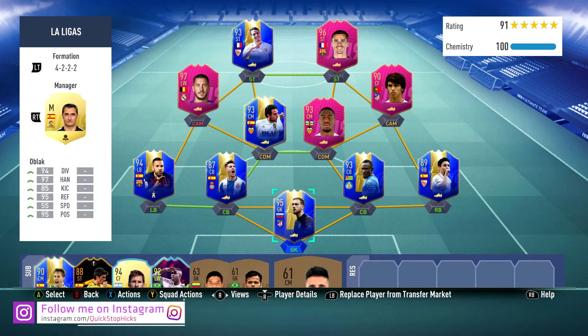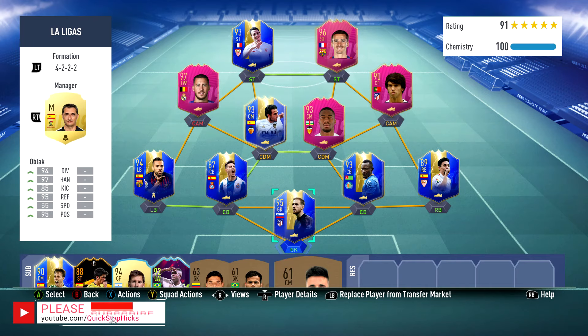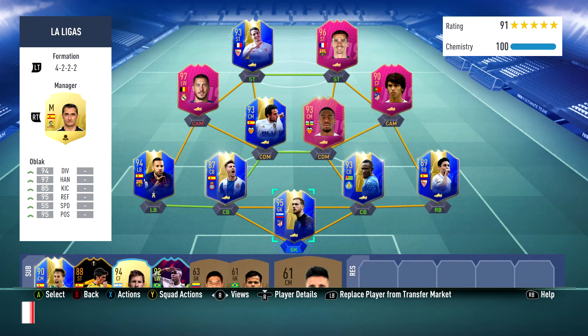Welcome back to another episode of Started from the Bottom, the Road to Glory. Let's do another squad builder with all the fantastic La Liga cards available this week through weekly objectives — the Kondogbia, Joao Felix, and of course the FUTTIES winner Griezmann. Let's do a La Liga squad builder.